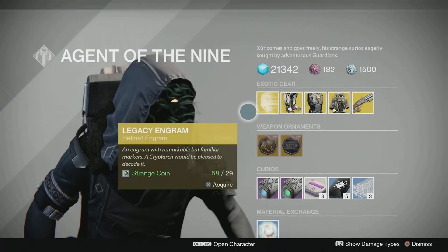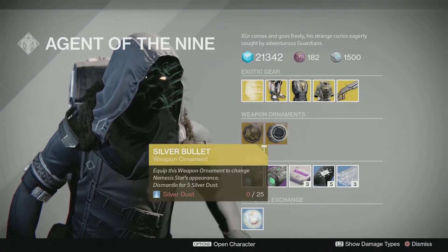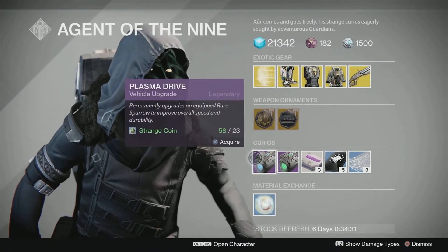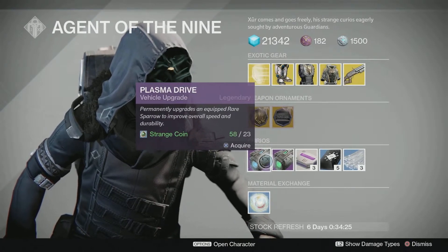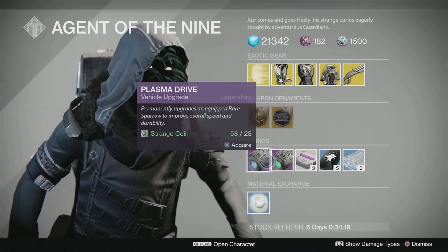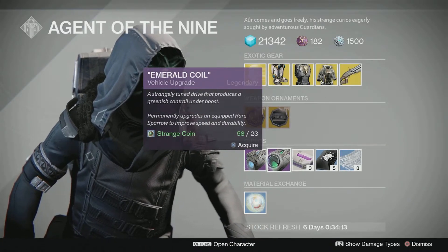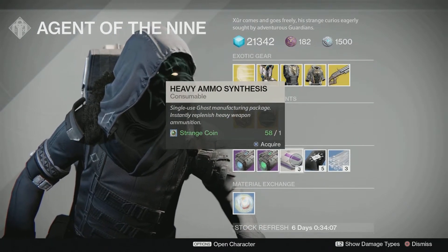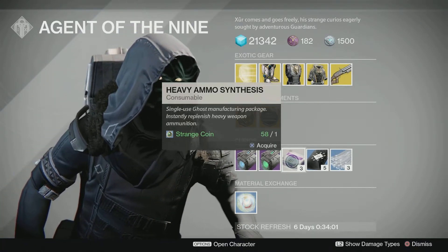The ornaments Xur is offering this week are Not a Toy for the Zhalo Supercell and Silver Bullet for the Nemesis Star. For sparrows he has the Plasma Drive and the Emerald Coil. I don't know how many people worry about whether their sparrow leaves a colored trail behind, but when I first found out you could do that I was all about it. I have two sparrows with purple and red trails and haven't spent strange coins on these curios since. Skip the Heavy Ammo Synthesis — you can get it cheaper from other vendors.